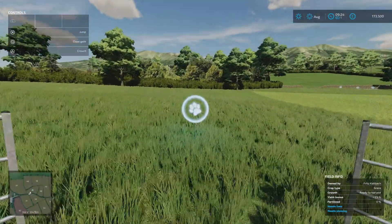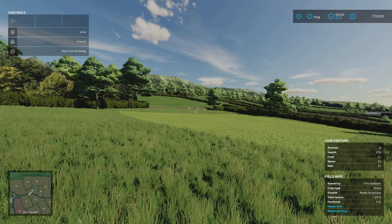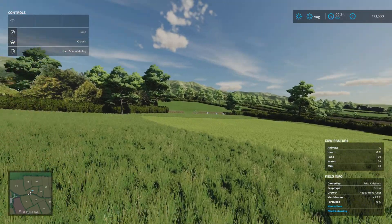The dialog box for the pasture is just here - this will do 150 cows. The triggers for your feed, water, and milk point are all over on the other side of the field.